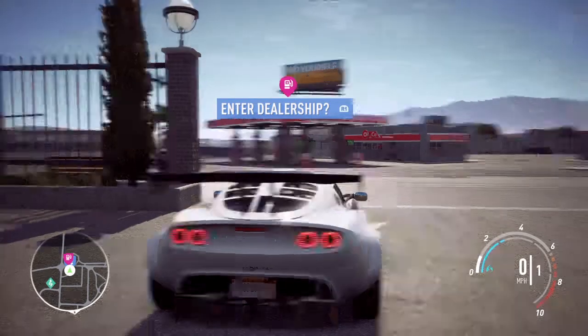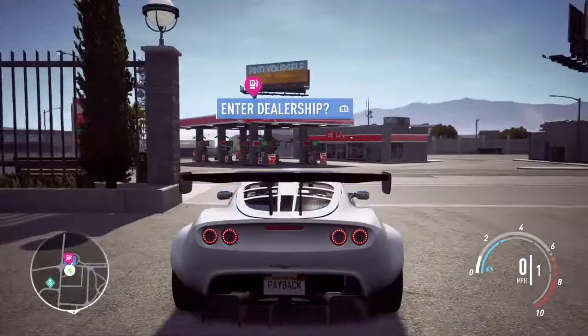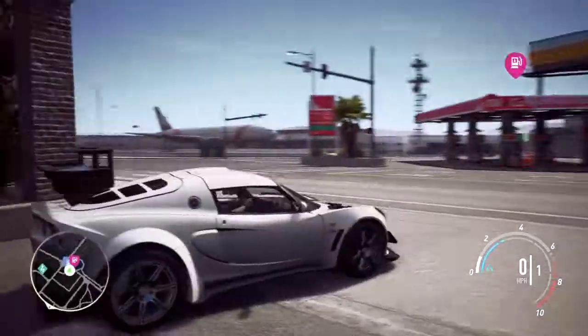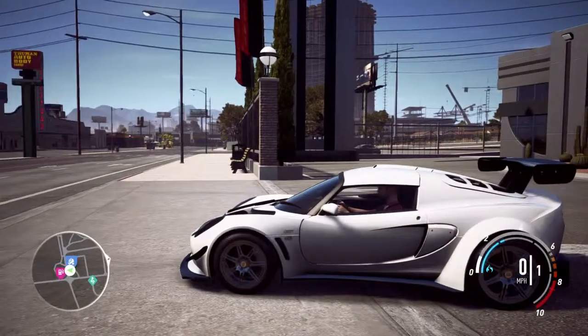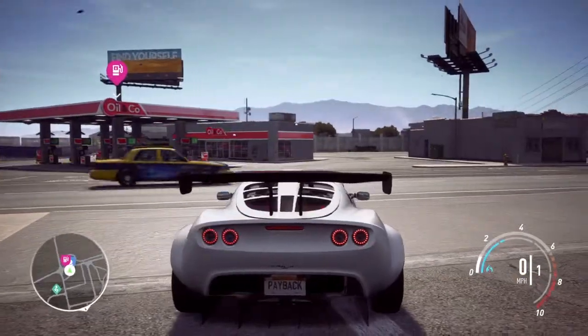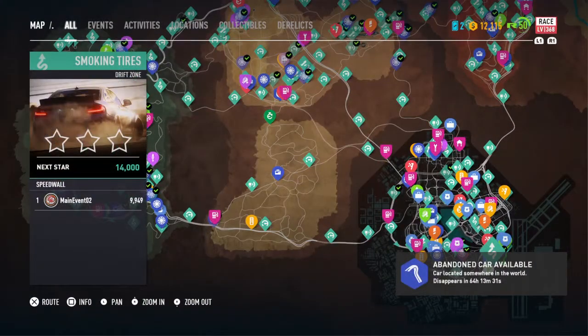People have been having trouble with the Need for Speed Payback unlimited money glitch using the hyperspace circuit. I thought I'd try to explain it in the most basic way I possibly can. I think you need to be around chapter 3 in order to even get to this, so that may be the problem.